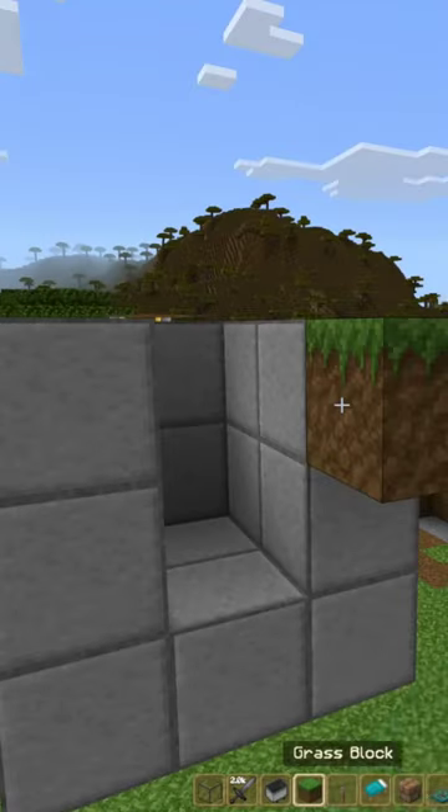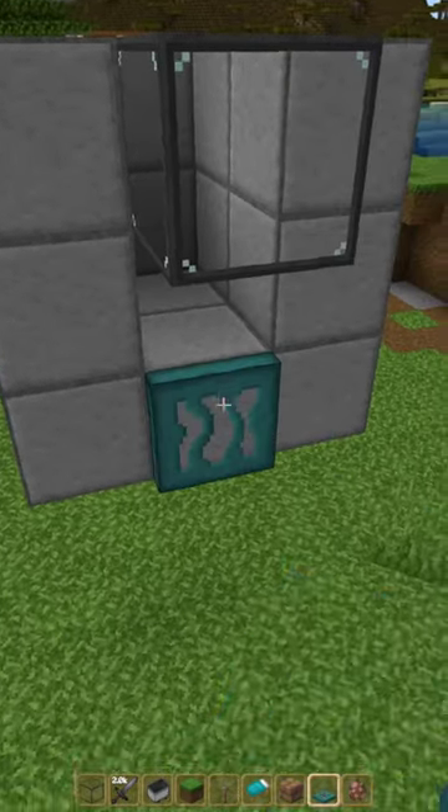Build up the sides. Place a temporary block here. Glass block here. Trapdoor. Close the trapdoor.